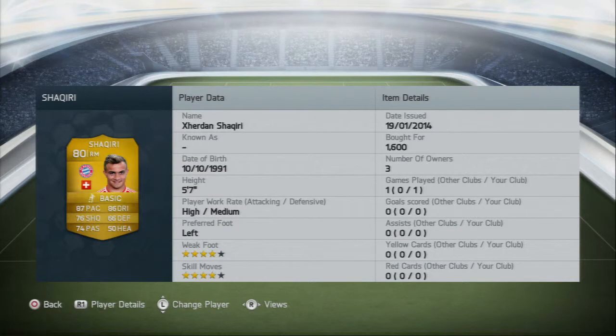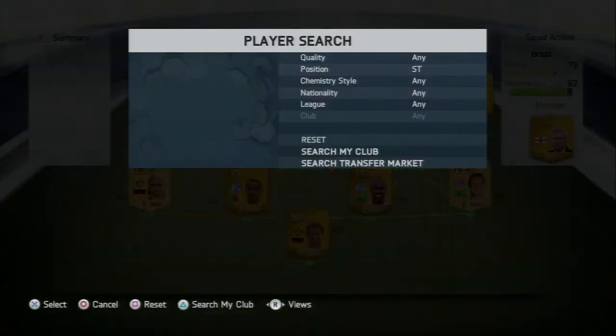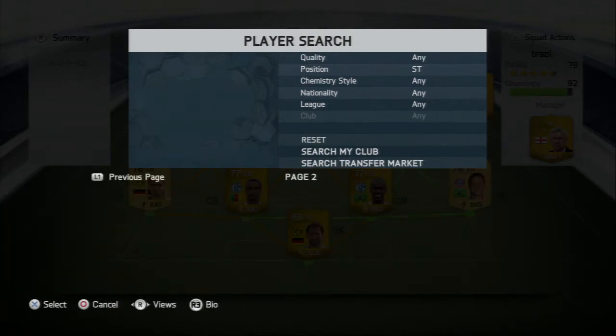At right mid we have Shaqiri. I could have gone with Blaskowski but I personally prefer Shaqiri — he's got four-star skills, four-star weak foot, really fast with great dribbling, and he sends in a really good cross.